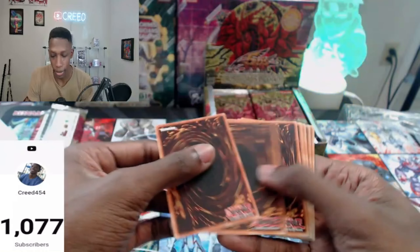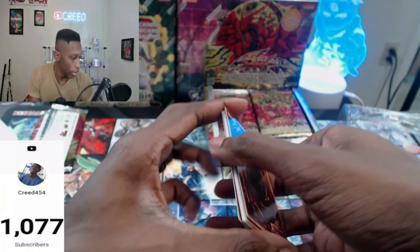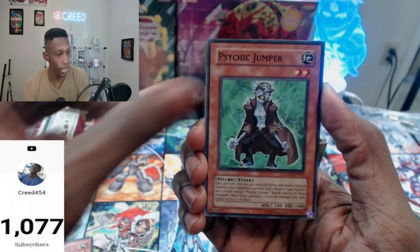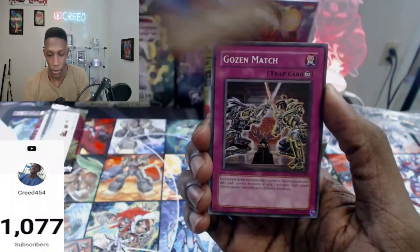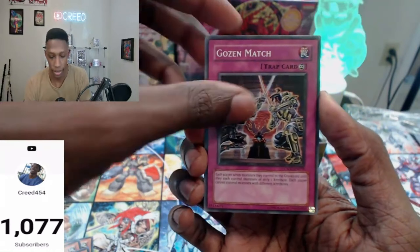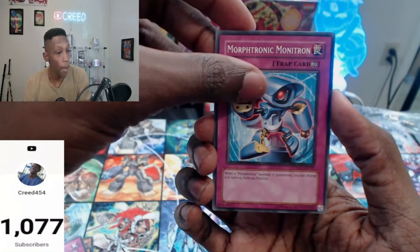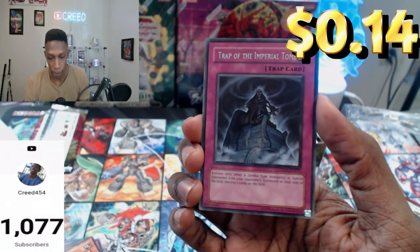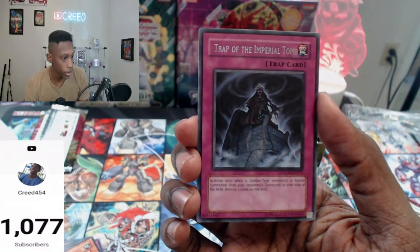These packs are put in upside down — I think that's just how they did it for Euro. Iron Chain Coil, Psychic Jumper, Botanical Girl. Golds and Matches is like $3 to $3.50 — nice, definitely take that. Mortronic Monitron, Zombie Mammoth, Pursuit Chaser, Trap of the Imperial Tomb — sick artwork.